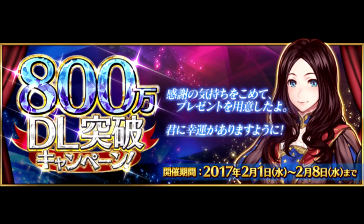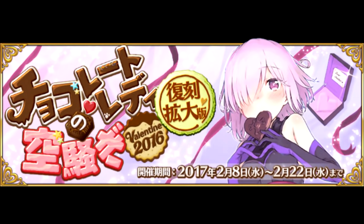To kick off February, the Japanese version of the game had their 8 million downloads campaign, offering a slew of perks and updates, while also bringing back a summon banner for the 5-star Caster, Leonardo da Vinci.